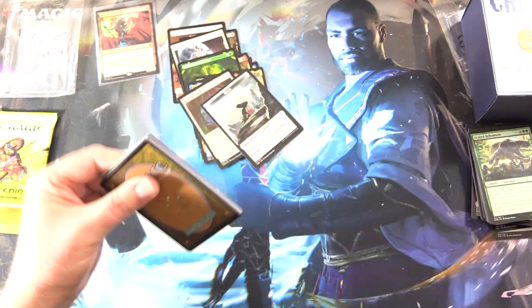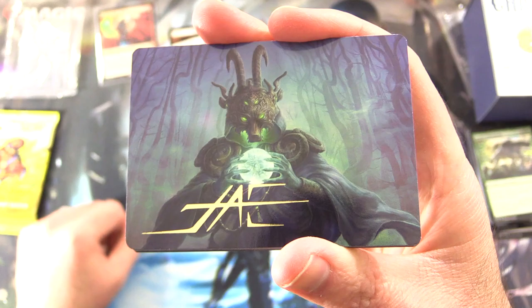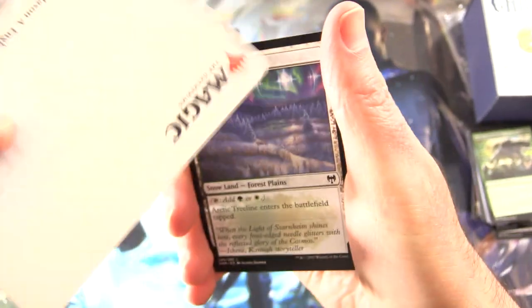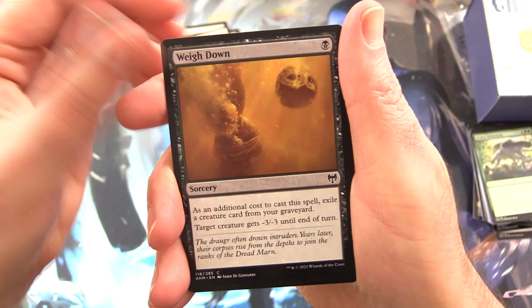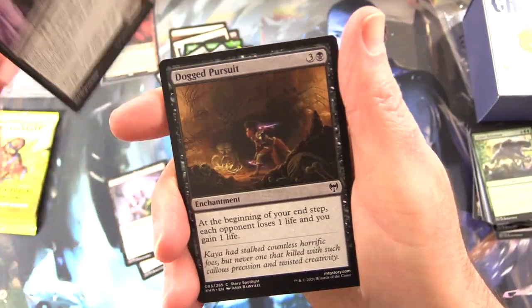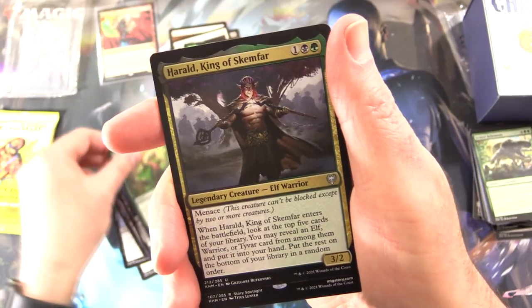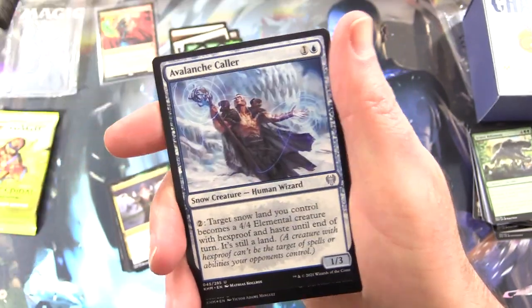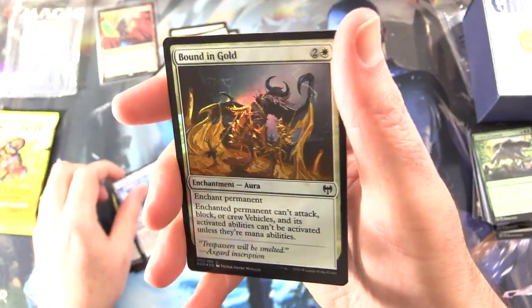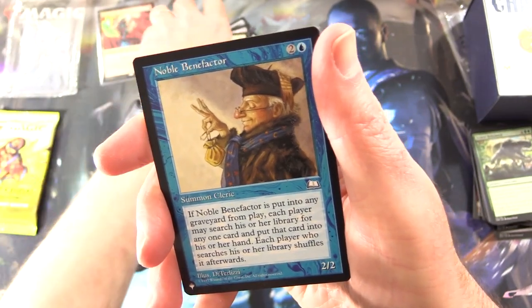Next up we have a Kaldheim set booster. A signed art card — Masked Vandal, that's the one. Very cool. Arctic Treeline — sow that in as well. Wither Crown, Draugr Recruiter, Dogged Pursuit, Dreadrider, Priest of the Haunted Edge, Elvish Ambush, Herald King of Skemfar, and Rise of the Dreadmarn is the rare. Along with Avalanche Caller, foil Banished to the End, and Noble Benefactor from the list. Good to see it.